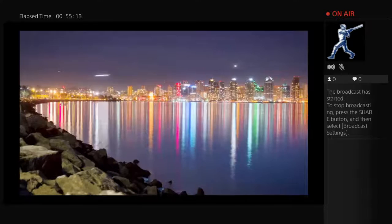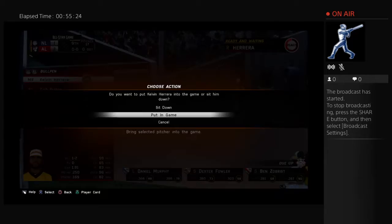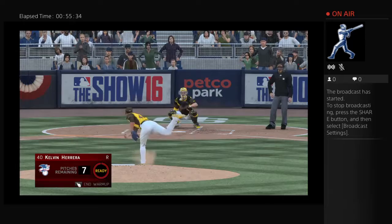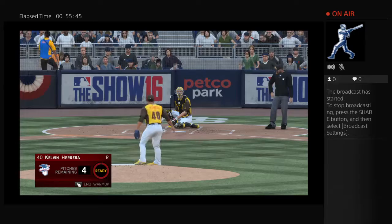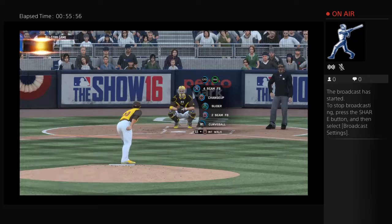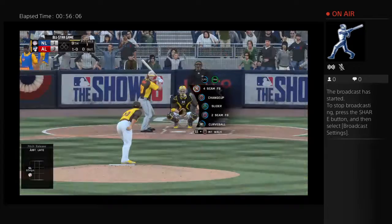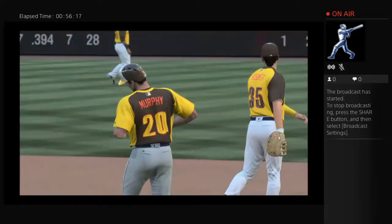Bright lights of downtown on the San Diego Bay — back from Petco Park in the Gaslamp District as we start the ninth. Daniel Murphy strides in to start the ninth — they'll need him to get something going. Kelvin Herrera looking to wrap this one up. Hard hit ball to second — Altuve fields it cleanly, throw on to first for the out. That is how the ninth inning gets underway.